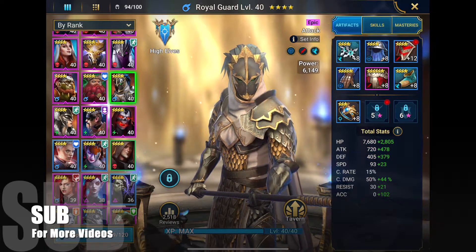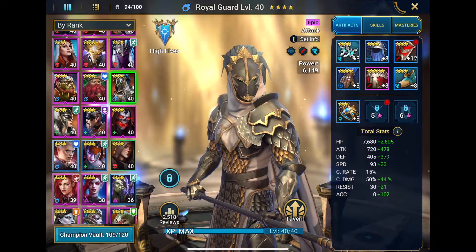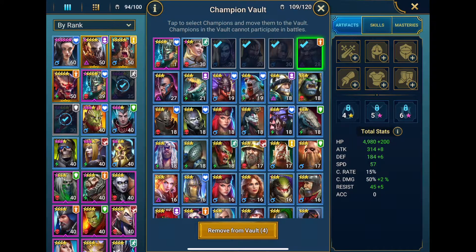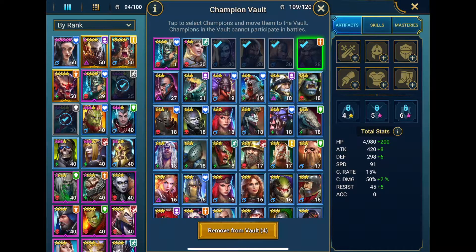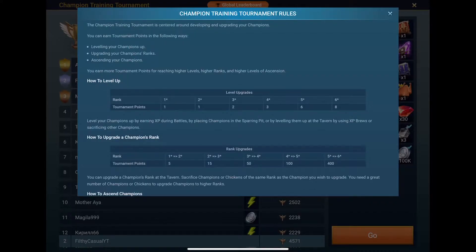So what you're going to need is a level 40 4 star hero, because we're going to upgrade the Royal Guard up to 5 stars. To do that you're going to need 4 rank 4 star level 1 heroes. I've got 4 level 30 3 stars so I'm going to upgrade all of these to 4 stars. Now what that would do in the champion training tournament is give us 300 points. Going from 3 stars to 4 stars is 50 points — we're going to do that 4 times so that's 200 points. We're then going to take the Royal Guard and upgrade him to 5 star, so that would be a total of 300 points.